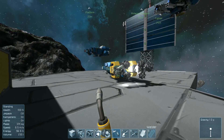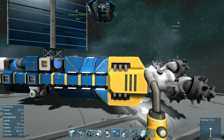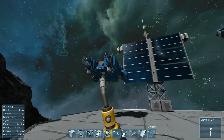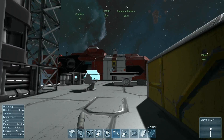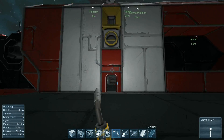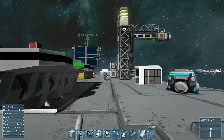First of all, you have to have an idea of what kind of ship you want to build. Do you want to build a smaller ship, like this drilling rig, that fighter, or this assembly unit over here? Or do you want to build a large ship, like this gigantic red monstrosity over here, the kind of ship you can actually walk around inside of? Well, let's start out with a small ship right now.